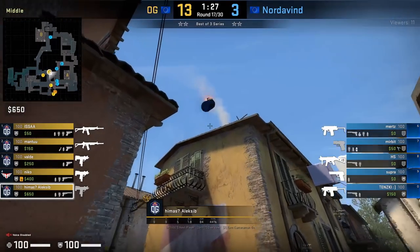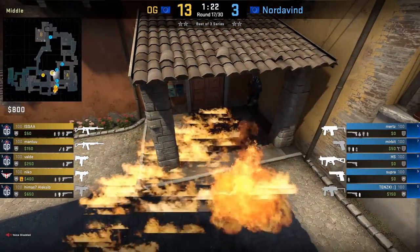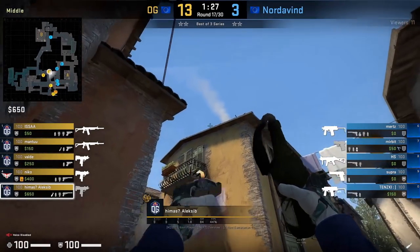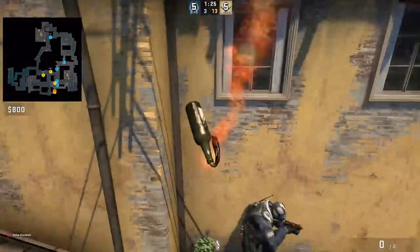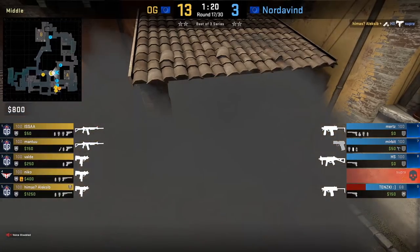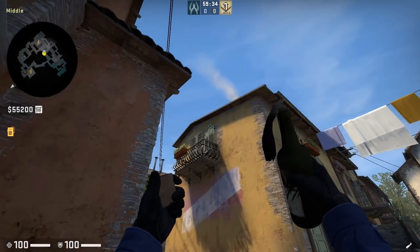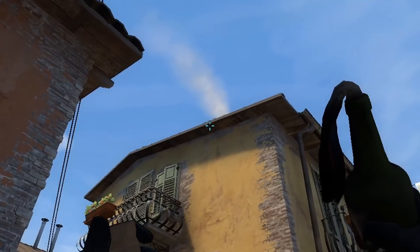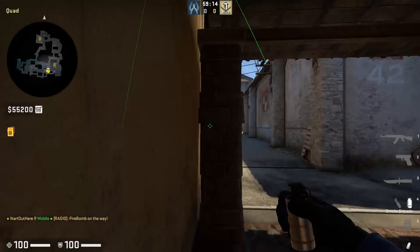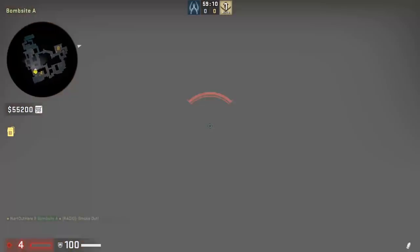Alexey B is going to molly porch — a molly I've been seeing a lot recently to help take mid control. It's perfect to clear anyone under porch and you'll start seeing this more in the pro scene, as teams want to clear that area due to the popularity of CT setups that fight for mid. Alexey's molly takes a little time to spread to get to corner. Here's a better lineup: use the roof to cover the antennas, aim a little to the left of the white mark, walk 2 steps, then jump throw. This molly instantly covers the corner and will burn the player or force a smoke to come out to extinguish it.